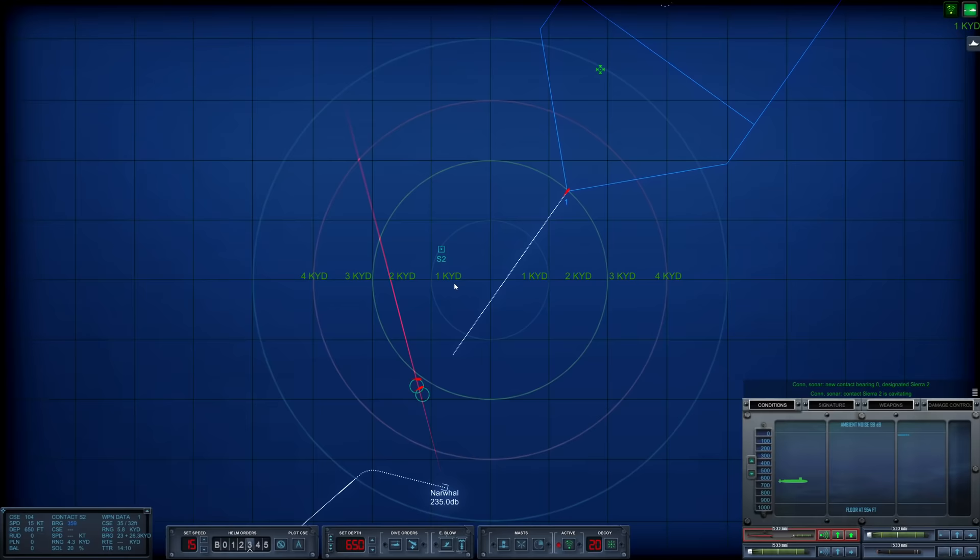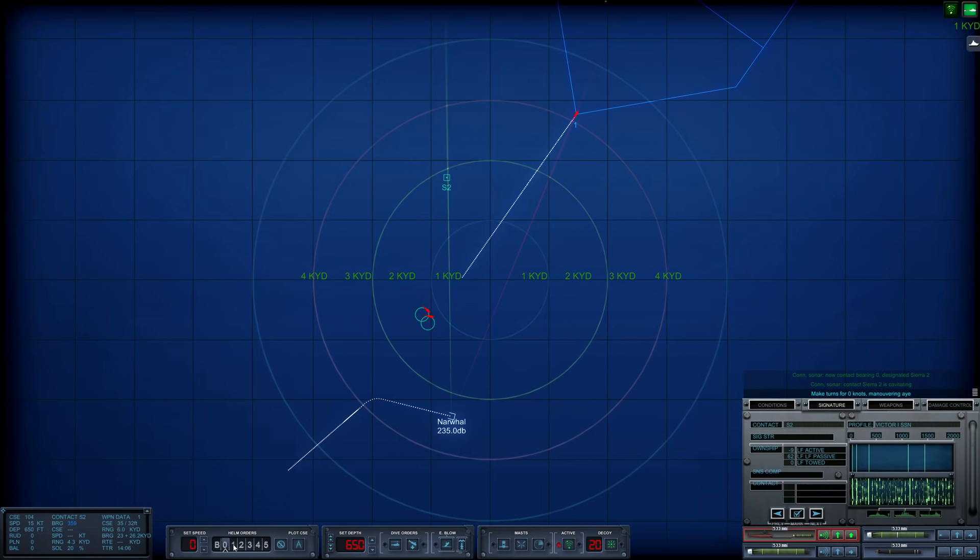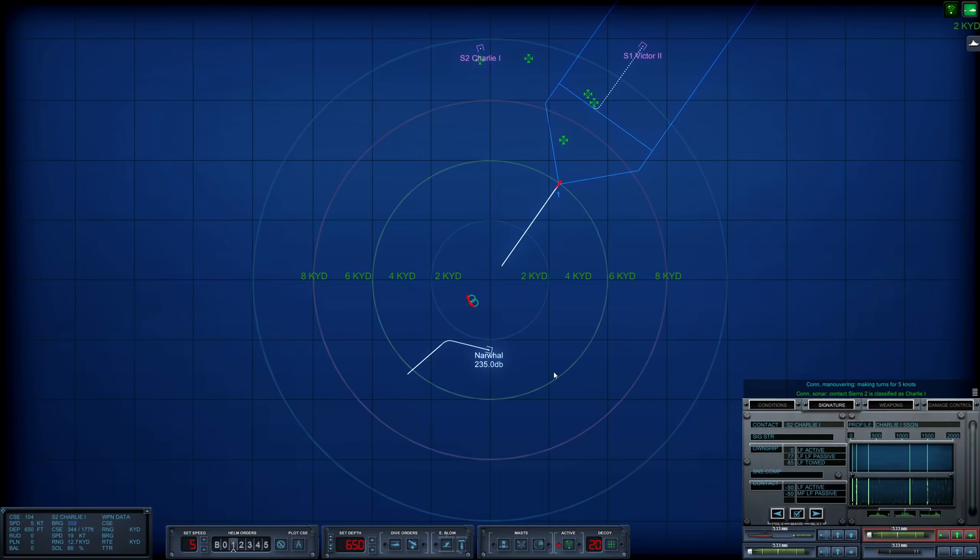We got something else. CR2 just pinged. Oh my gosh, is she really that close? Reduce speed to five knots. Keep using active. The flow noise is starting to dissipate. Another Victor... Charlie 1 — that's our SSGN. Got her!